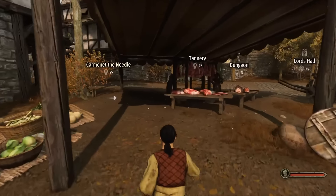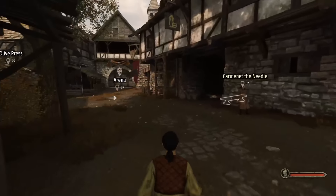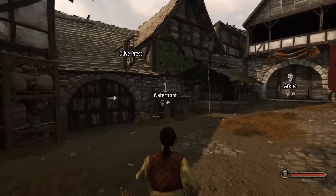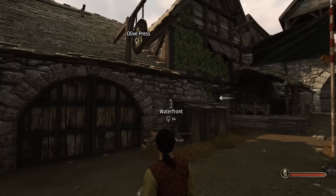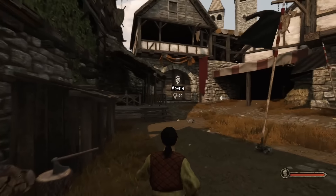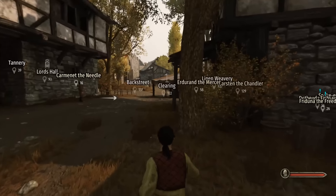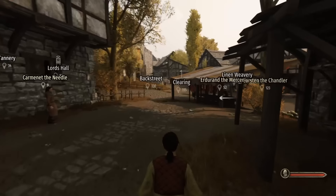Workshops will give you passive income — maybe three to four hundred gold per day — as opposed to losing that gold. I already have the maximum number so I can't show the purchase, but inside the workshop you'll find an NPC you can talk to in order to buy it.